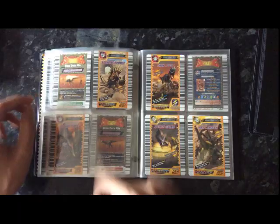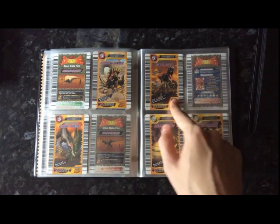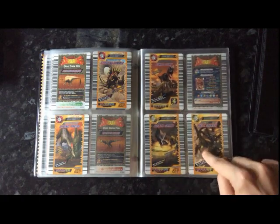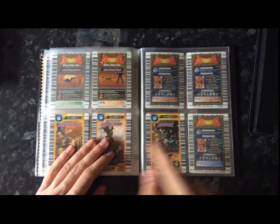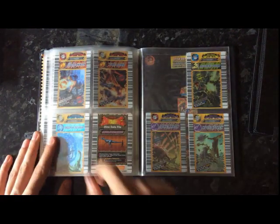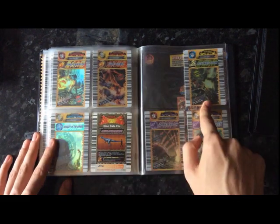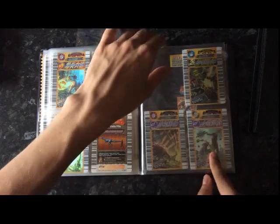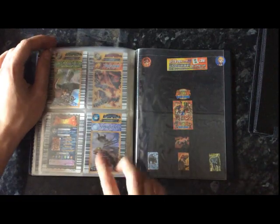Moving on to move cards: Stomping Hammer, Diving Press, Final Fury, Death Grind, Hell Smash, Neck Crusher, Atomic Bomb, Recovery. And moving on to super moves: Fire Cannon, Fire Bomb, Tragedy of the Sphere, Lightning Spear, Spike Arrow, Mole Attack, Bigfoot Assault, and Tornado Toss.